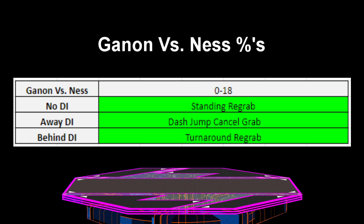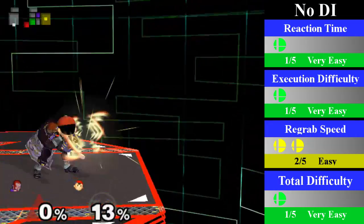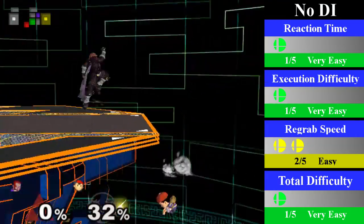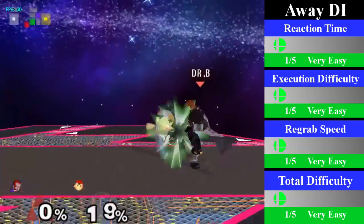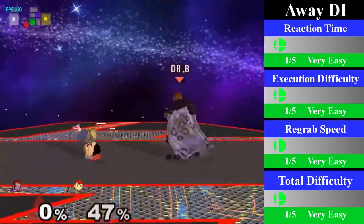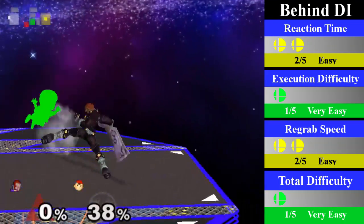Moving on, we have Ganon's chain grab on Ness. This chain grab only goes from 0% to 18% as Ness can double jump air dodge out after 18%. For no DI, Ganon just needs to stand and re-grab; it's best to end this with any aerial or an up smash if you're lucky. For away DI, just dash re-grab; you can end this with any aerial. For behind DI, just turnaround re-grab; you can end this with a bair, a dair, or a forward tilt.